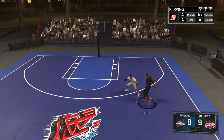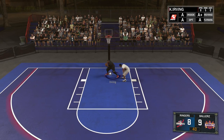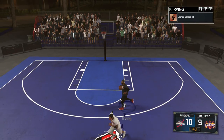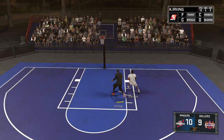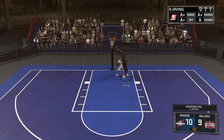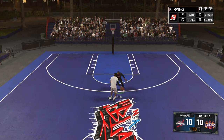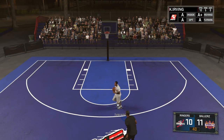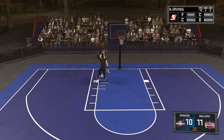We pop the three — perfect release — and we take the lead. If we get a stop and score we win. Come on, get that block — no way, how does he get that in? I don't get the rebound and then Allen Iverson gets the ball in. Alan Iverson just took the W. I don't know what it is with 2K's controls but Kyrie only has a behind-the-back move for some reason no matter what you press.